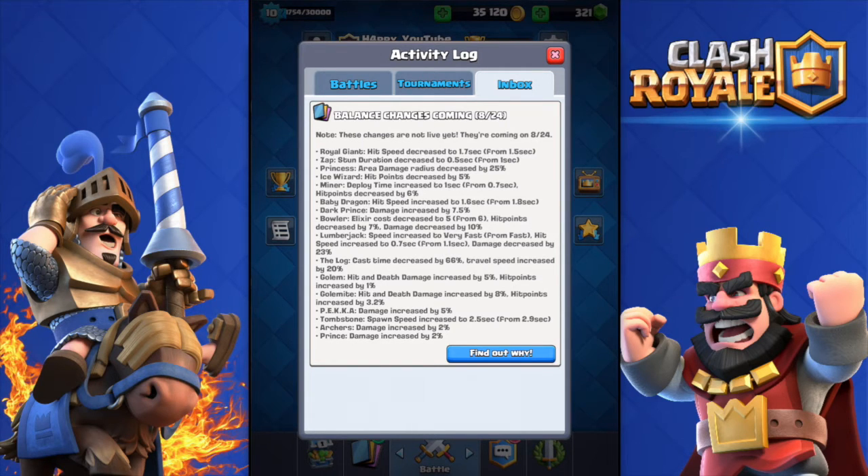They also nerfed the Miner — deploy time has been increased to 1 second from 0.5 seconds, and his hit points decreased by 6%, which is quite a big nerf. I'm not happy about this because it's not even a month since I bought the Miner. If not the best card in the game, it's one of the best cards in my opinion.